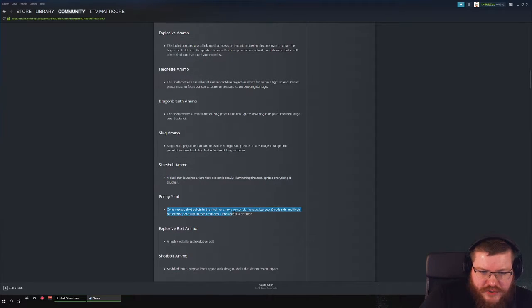Penny shot fires little coins that can penetrate harder objects but have no distance capability, similar to the slug ammo.